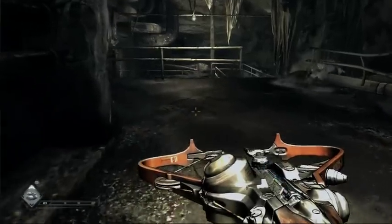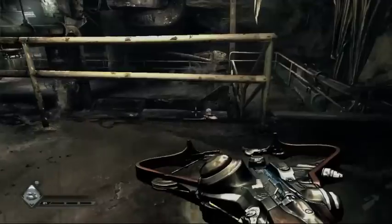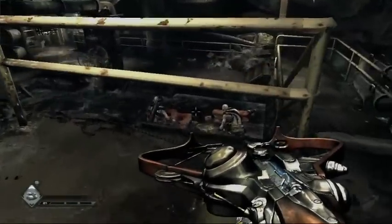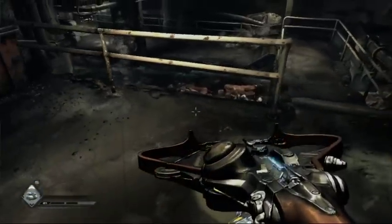In each new environment that we go into in Rage, we give you something new to play with. So here we have, in our crossbow, these electric bolts. I'm going to sneak up on these bandits that are here in the water — they don't know I'm back here — and I can zap the water and fry the bandits.